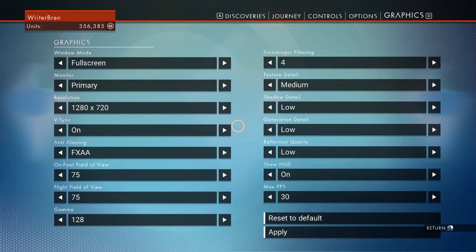I don't even know what anisotropic filtering is. Texture detail: medium. Shadow: low. Generation detail: low. Reflection quality: low. Show HUD: on. Max FPS: I put it to 30. And that is how my game is running at the best possible settings.